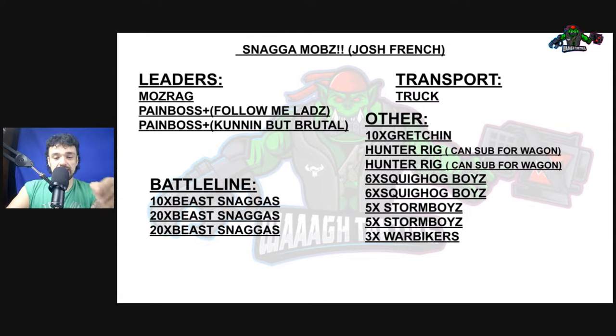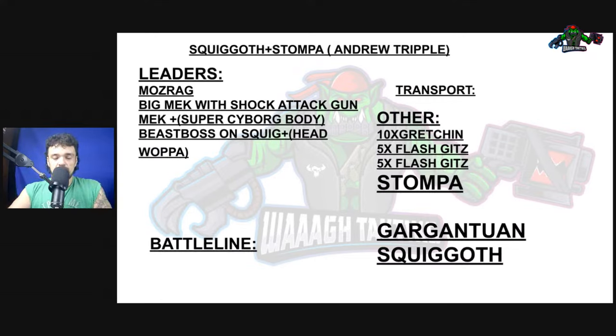As for the third list, this is another list that inspired me — Squighog plus Stompa. This is still in the Beast Snagga archetype. This list was brought to our attention by Andrew Tripoli, another GT player who went 5-2. We did a video on him as well. This is a very similar list to his, and we felt it was good to bring to your attention because people are stuck thinking they can only run Squigs, or that if they run a Squighog, they can only run it alone. How about throw a wrench in your toolbox — throw a Stompa in that list as well and you'll have great success.